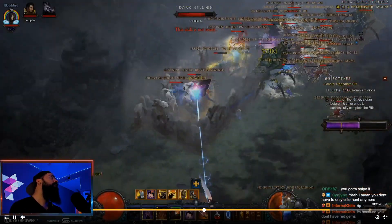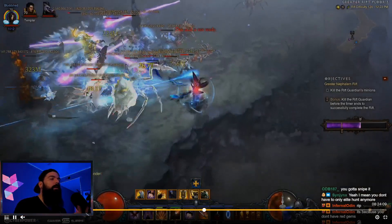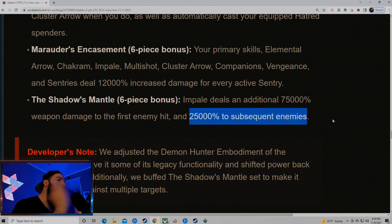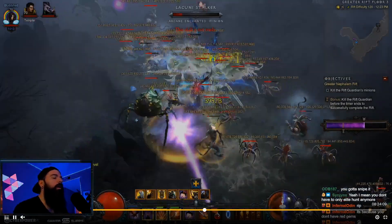It's doing really well, and the reason we're covering it today is because it got a buff. In addition to getting the two new legendary gems for the season, the six-piece bonus still gives you 75,000 damage on the first enemy you hit, but now you get 25,000 to subsequent enemies. So it's a nice little mini area damage build now, and it helps tremendously for wave clear. I'm going to show you my favorite version of the Shadow build.